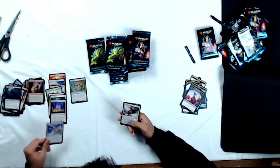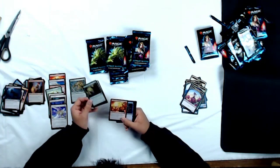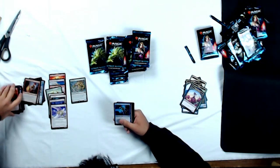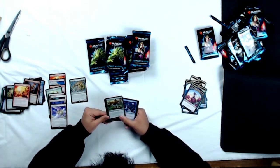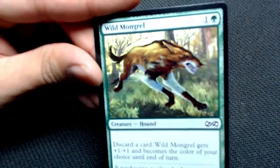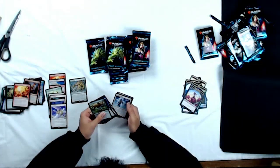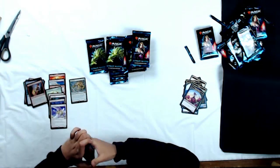Revelark as our rare. Uncommons: Miraculous Recovery, Travel Preparations, and Furnace Celebration. And quickly going through the commons — Wild Mongrel! Did not even know that this dude was in the set. That guy is a beast in Legacy — you just keep pitching cards and he gets big. Totally awesome win condition in some Rug builds for Legacy.